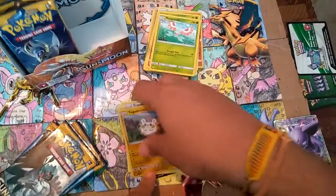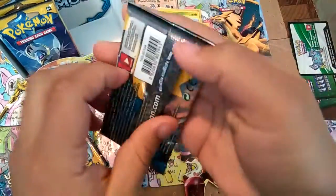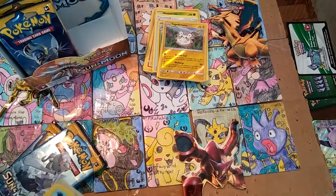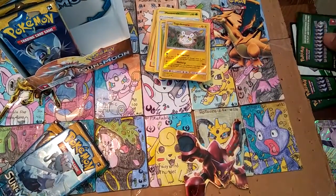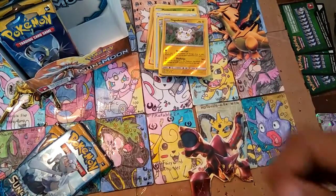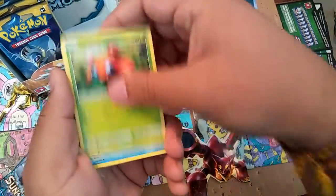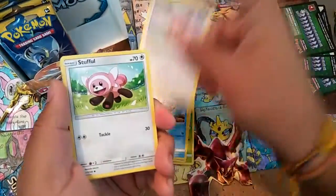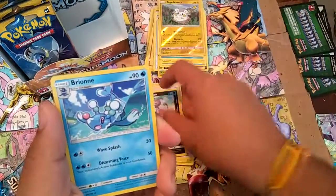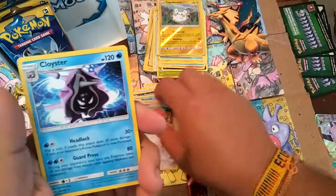I'm gonna save my pulls for later on. Second pack here with Decidueye artwork. Another cold one. Next one, I'll go ahead and give it to you. Starts off with Paras, Poliwag, Spinarak, Eevee, Snobbull, Fairy Energy, Switch, Alolan Persian. Briana? I don't know, I probably said the name wrong. Spinda Reverse. And a Cloyster non-holo.